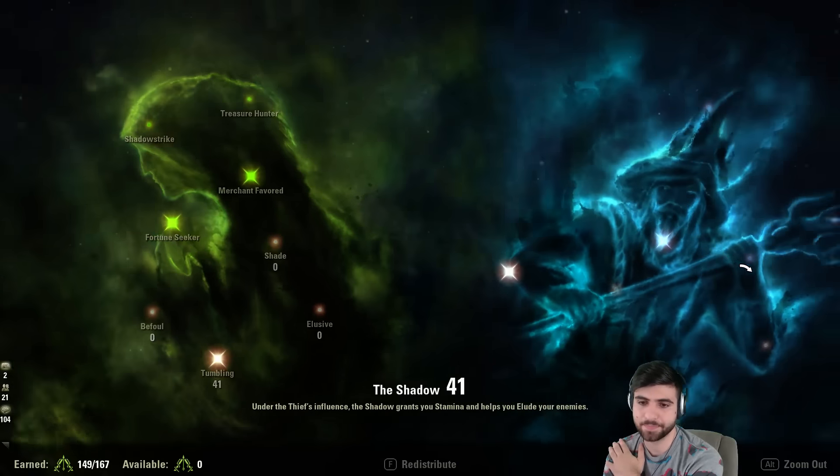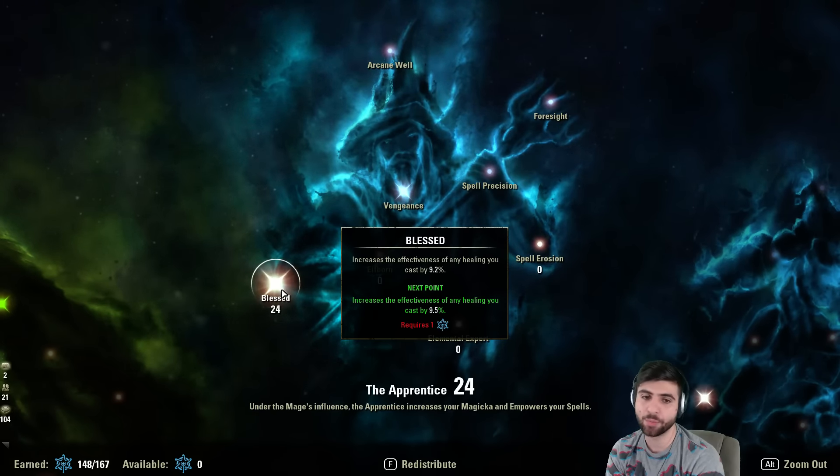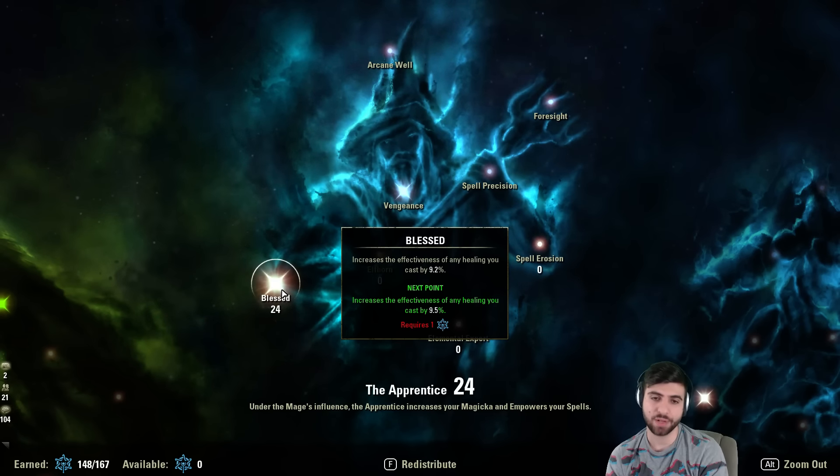In the Shadow, I have 41 points into Tumbling and 24 points into Blessed. Blessed is very important — I might even put more points into it. It increases healing received or healing that you cast, and it stacks with any other healing bonus. So the 30% from Cleansing Ritual plus the 9.2% from Blessed all stacks together. It's very useful.